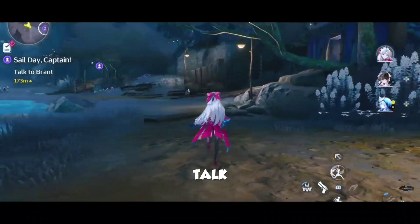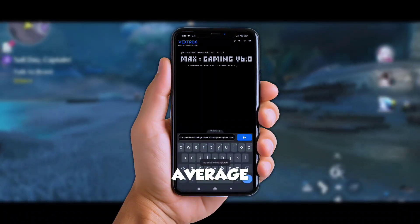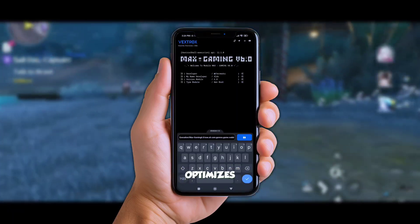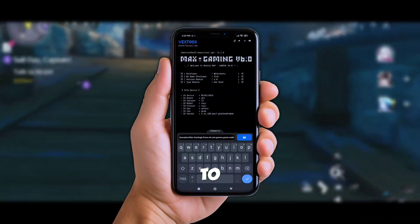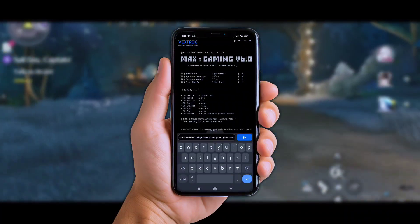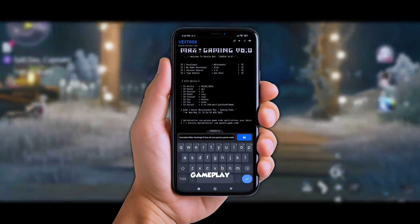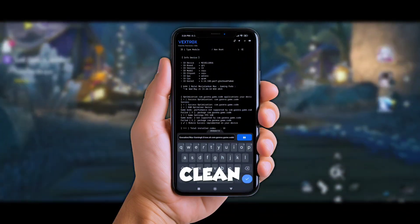Alright, let's talk about the Vextrox Game Booster first. This bad boy ain't your average booster app. Vextrox optimizes your device in real-time while you're gaming. It works behind the scenes to stabilize your FPS — no more sudden drops mid-fight — control refresh rates for ultra-smooth gameplay, and it brings overall system optimization so your game runs clean and steady.